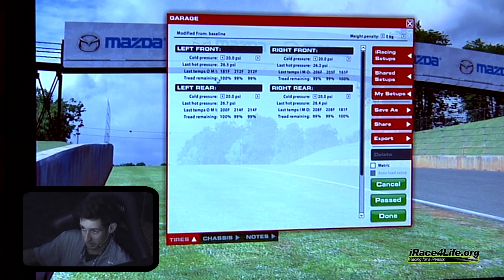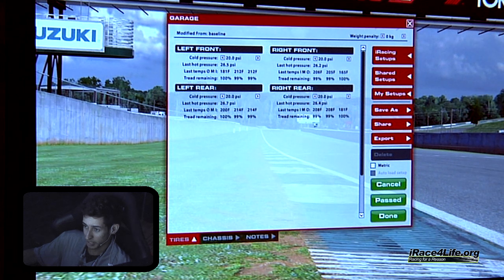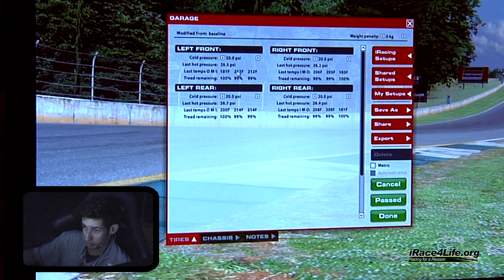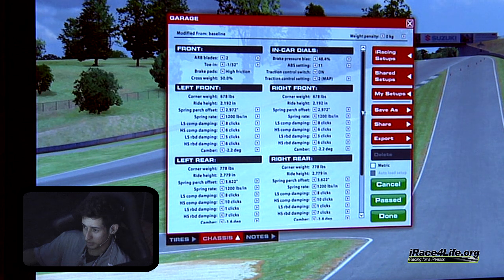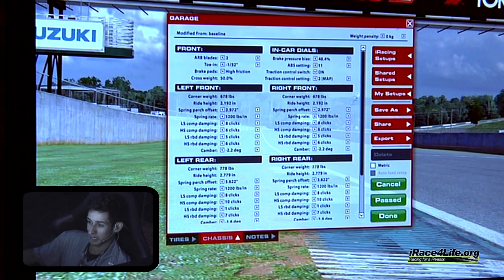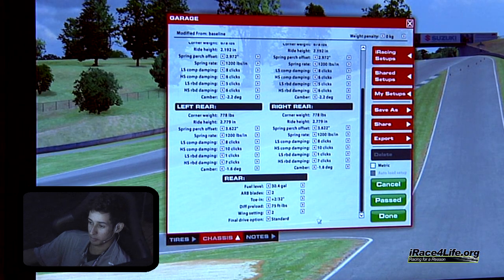The tread wear looks good — 100% left on the outside and middle/inside at 99 on all four tires, which is pretty good. Temps look good too. I like to have the middle and inside even, or the inside maybe a degree higher than the middle — that's what I shoot for. When you see that, you know you're in the ballpark. Fine-tuning that is not going to gain you much time — driving line and technique is what's going to gain you seconds. Fine-tuning setup once you're already in the ballpark is not going to gain you more than a couple tenths or so. That's pretty much the gist of setup adjustment in the Ford GT.